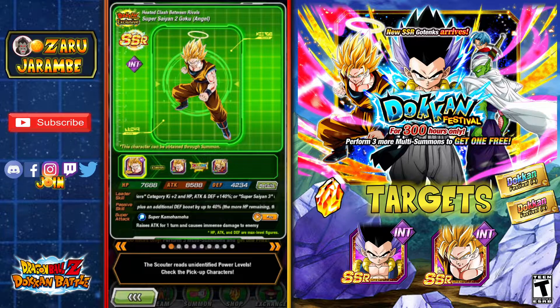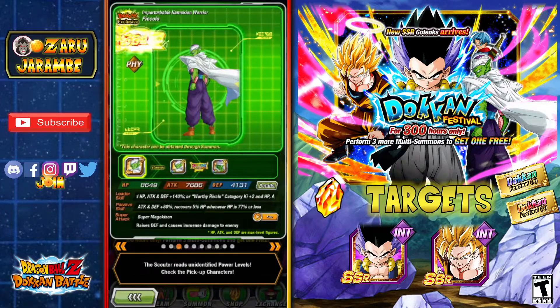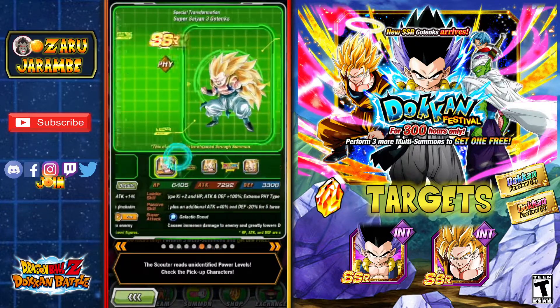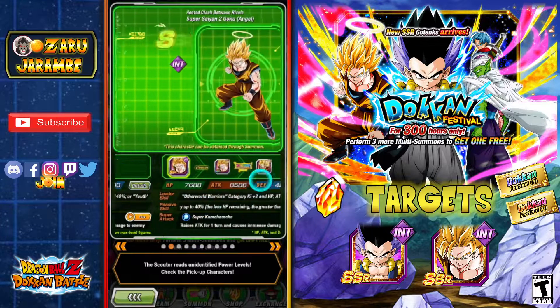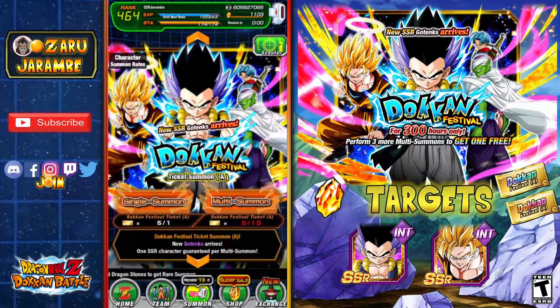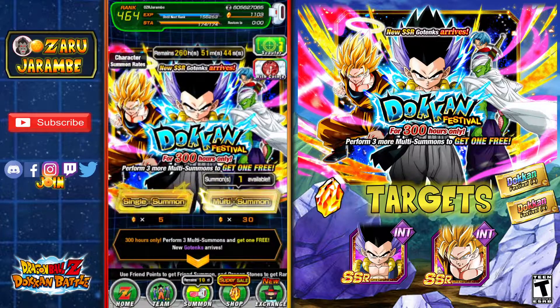On my targets list, I also could use some of these Gokus and the Piccolos, but pretty much everybody else on here I have rainbowed out. So we're just going for the first two newer units on here, and then the Buu. It does cost 110 Dragonstones to go one full rotation on the banner. You get buy three get your fourth summon free, and then if you did log in during the countdown celebration, you should have at least one ticket for another free multi-summon. So let's go ahead and send the first discount summon.